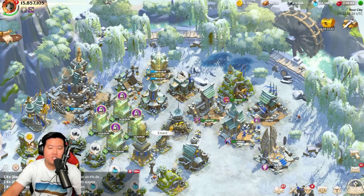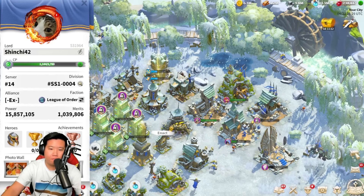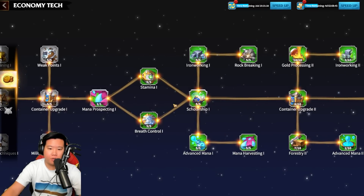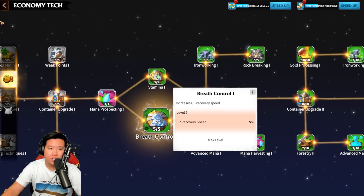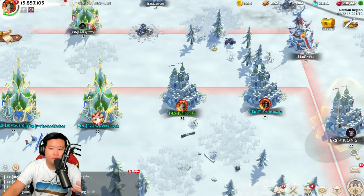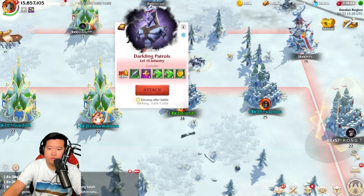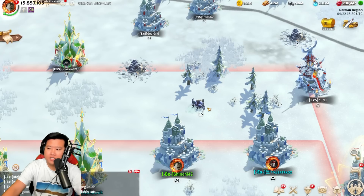Consume your command points daily — make sure the bar isn't full, because when it's full you're losing regenerated CP. Work on economic technology: there's Stamina and Breath Control, which allow you to store more stamina and more CP. Note that the 'stamina' text in the tech tree refers to command point stamina, not hero stamina. Also remember: when you kill a patrol or dark creature for the first time, you'll receive a gold key or universal artifact key as a bonus reward.